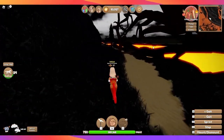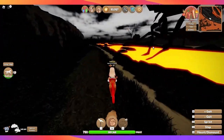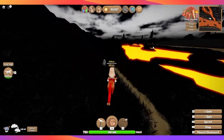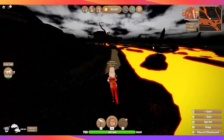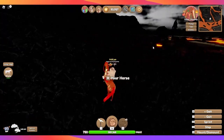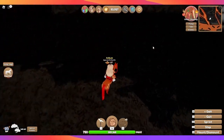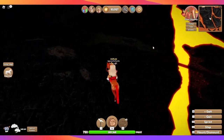Somebody made a really good suggestion on their YouTube channel — you can go to the top of the volcano and just wait for the eruption, then watch where the deposit goes and follow it quickly. It's a good strategy, but you're going to be sitting there for a while because not every time the volcano erupts does it put out erupted deposits, so you might be waiting a while before you even see one.